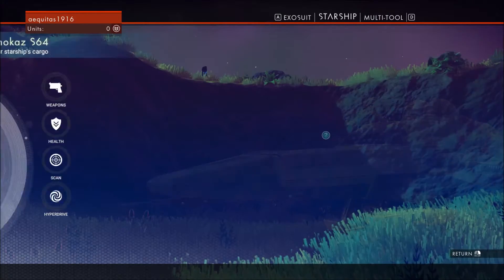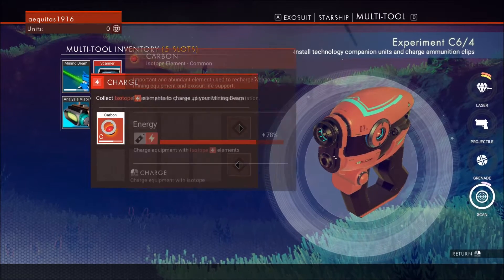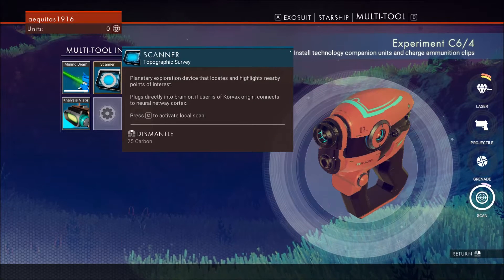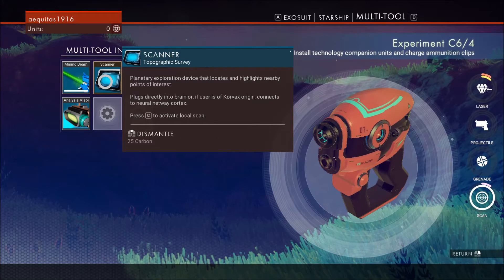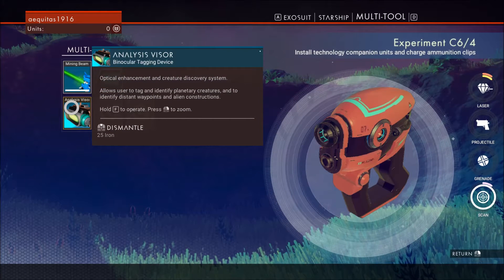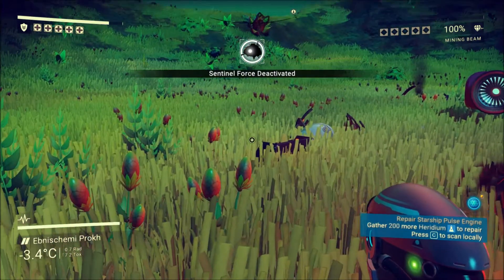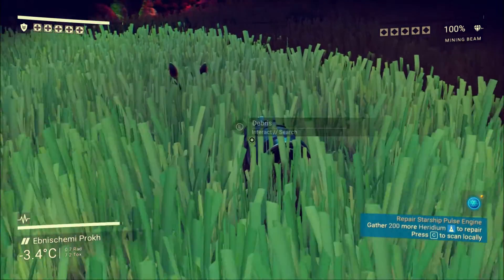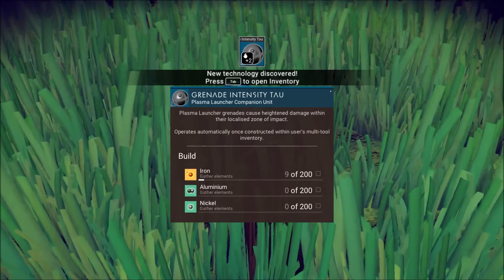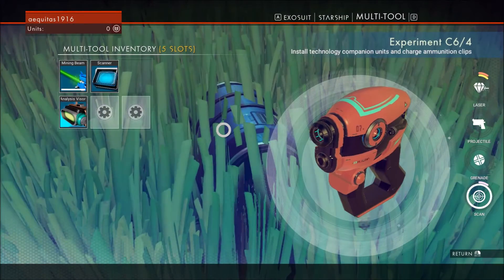I think — might as well top this off. And fix the scanner — now we got the scanner fixed. Press C to activate local scan, press F to operate. Now what? Now I need to gather 200 heridium. Oh, a grenade — grenades are always nice, for blowing stuff up. How do I use it? I don't even see it.